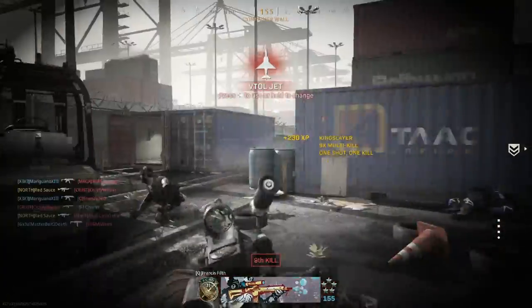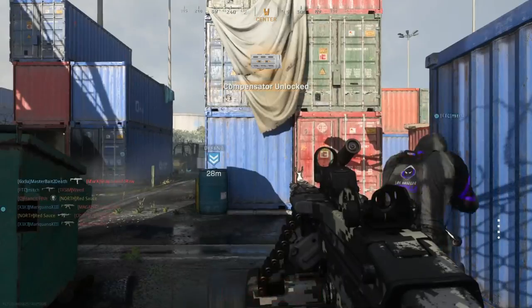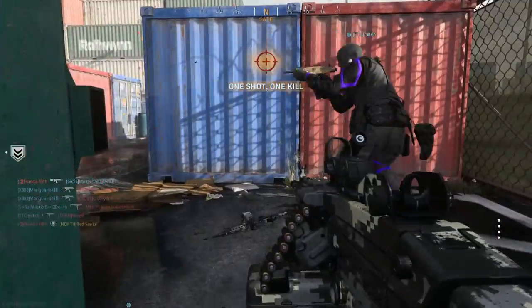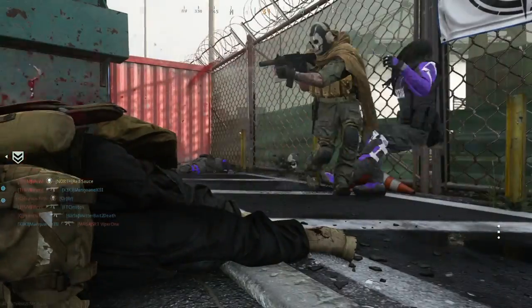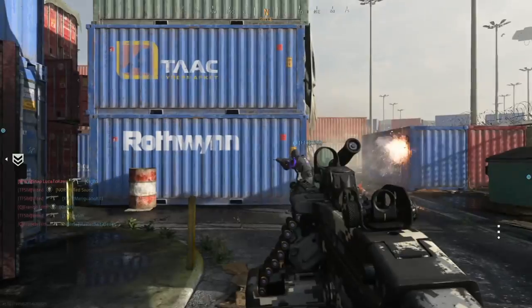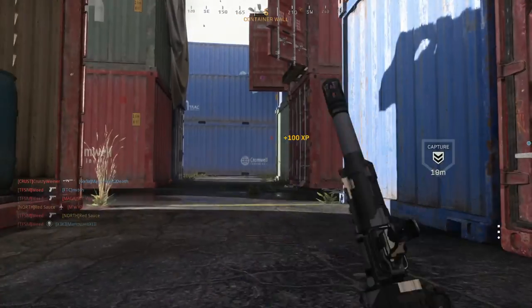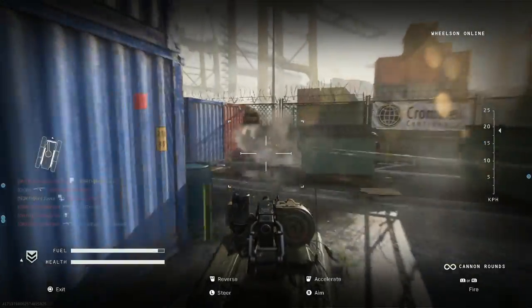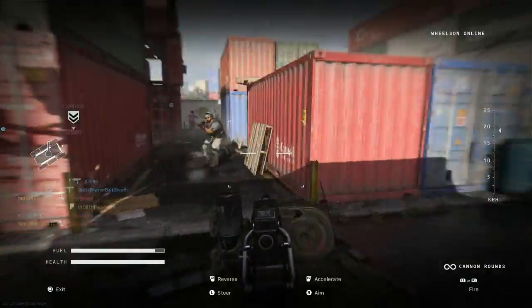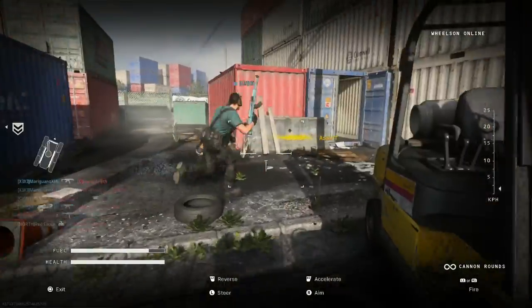I just got a nice little streak there. Sometimes you'll find yourself behind enemy lines and you can just go to town, especially in hardcore where it only takes one or two shots. What I do a lot of times — if I need to get a kill streak called in and I want it right away — I'll just lay down and call it in, because you're probably going to die in the next two to five seconds anyway on this map.